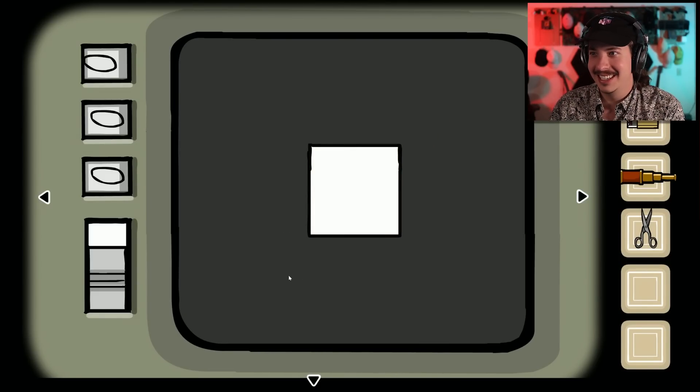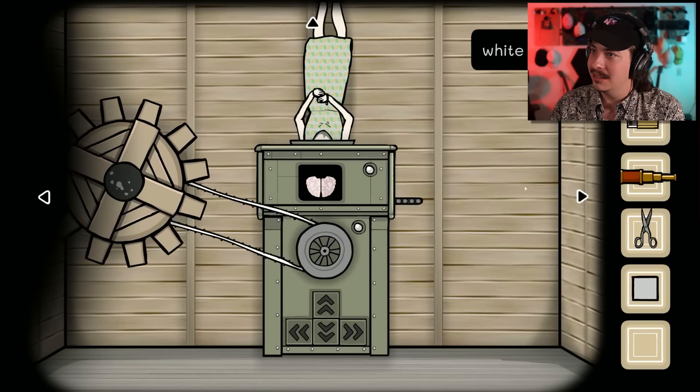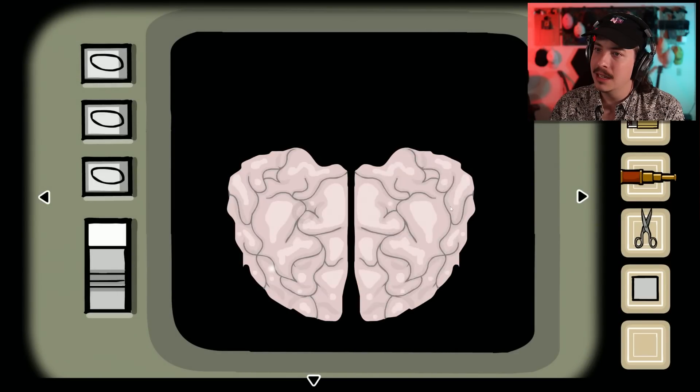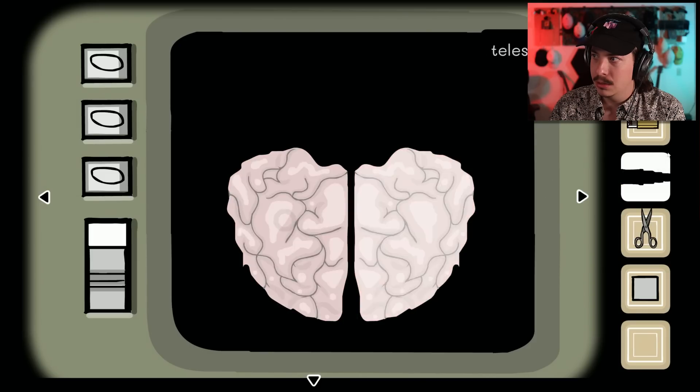Okay, what does this do for us? Oh, we got the white cube. So, what do we do with that?